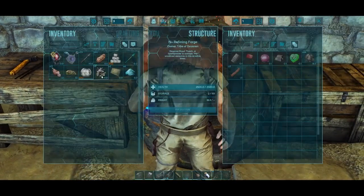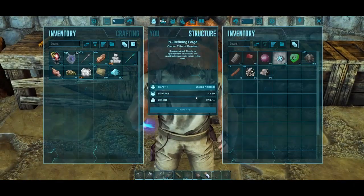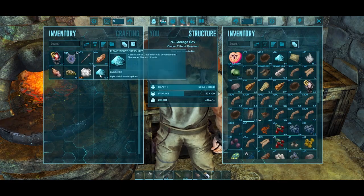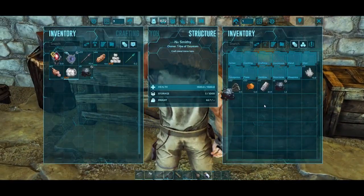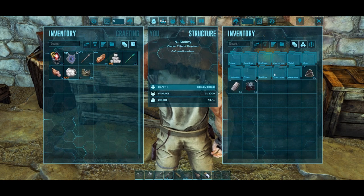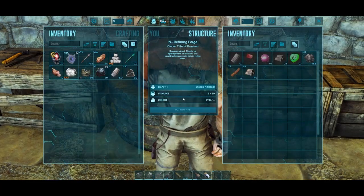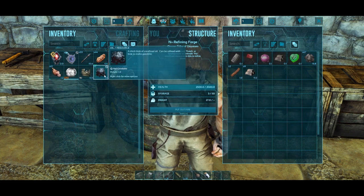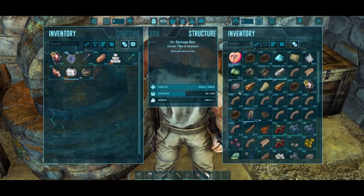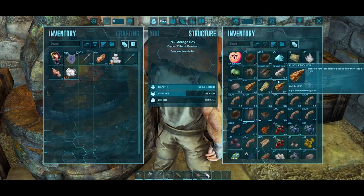Oil. We'll put scrap metal in there. Oil. We can create the fabricator. Gasoline is six oil. And we'll put the fabricator in there — so I need some more oil.